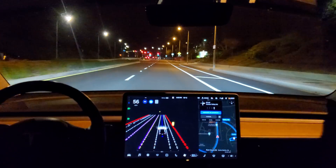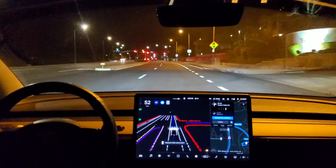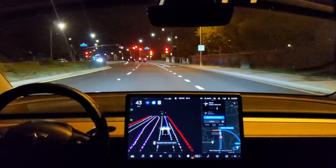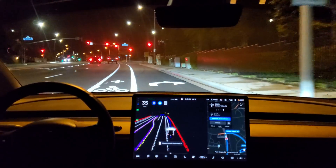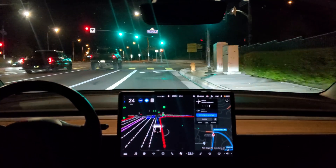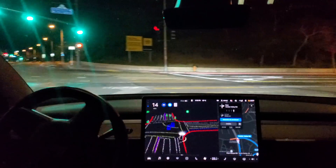In 500 feet, turn right onto Golden Valley Road. Now turn right onto Golden Valley Road. Nice confident entry into the right turn lane there. Nice confident right turn with the green light.